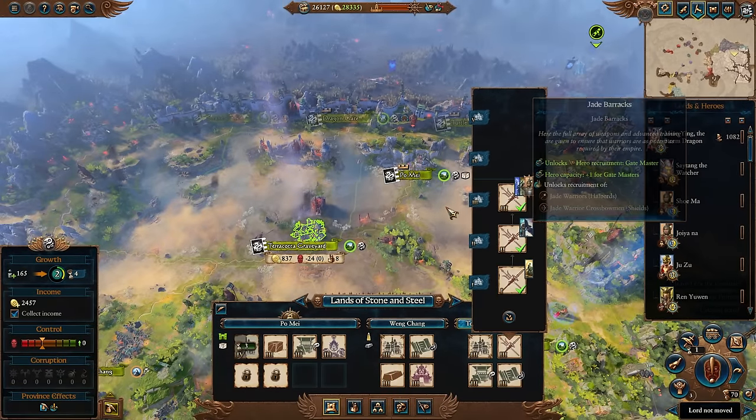Our first actual S tier unit is Seitan the Watcher, and boy is this guy an absolute beast. A legendary Terracotta Sentinel with a bow, he can jump around and smash the map to pieces. On top of being a literal giant behemoth on the battlefield, off the battlefield he is absolutely incredible. When you're not investing points in abilities that make him more of a menace in combat, he makes Jade Warriors cheaper and more powerful, and constructs like Terracotta Sentinels and Jade Lions even better. Being a legendary hero you're virtually guaranteed to get him. Seitan is far more than just a glorified Sentinel.